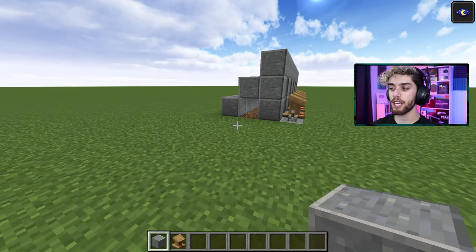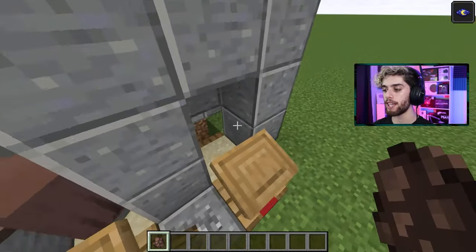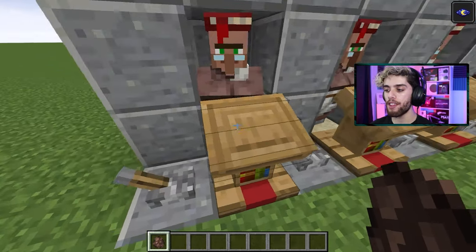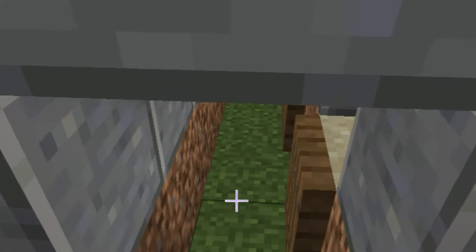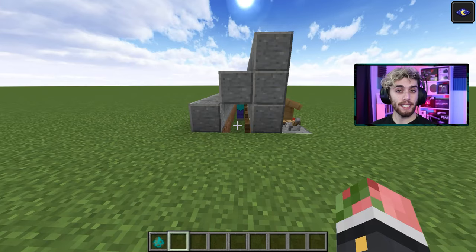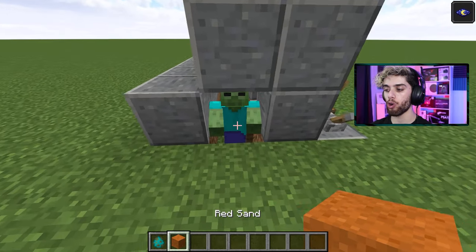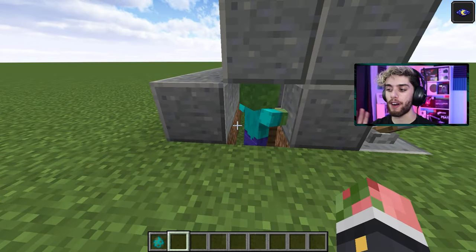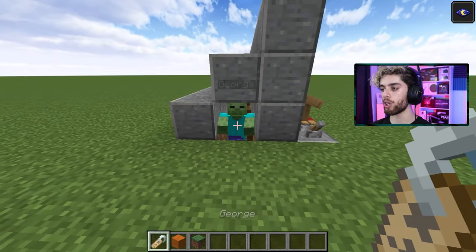Now it's time to get your zombie and your villagers. We want the villagers standing inside these little pits on the sand. If you're in survival, you could use boats or minecarts — I like boats best, but you have to break the boat. They can't be sitting in a boat; they've got to be standing up. For the zombie, you want him in the groove underneath. Get a name tag because he can despawn without one. Alternatively, throw a block at him and hope he picks it up — that will keep him from despawning. But for a surefire method, name your zombie. I like the name George. All right, George is in.